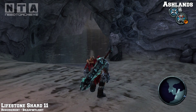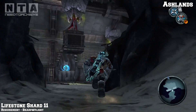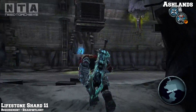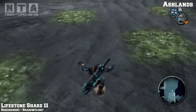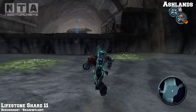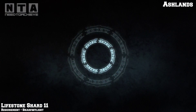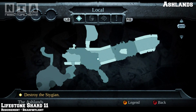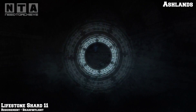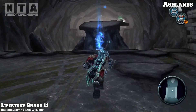The next one is life stone shard number 11 - the requirement is shadow flight. About 10 seconds away from the previous collectible you'll be in a big room with about 7 or more of these ceiling creatures. Ignore them for now, go all the way to the end and you'll see a shadow flight section. The requirement is shadow flight to get this life stone shard number 11.